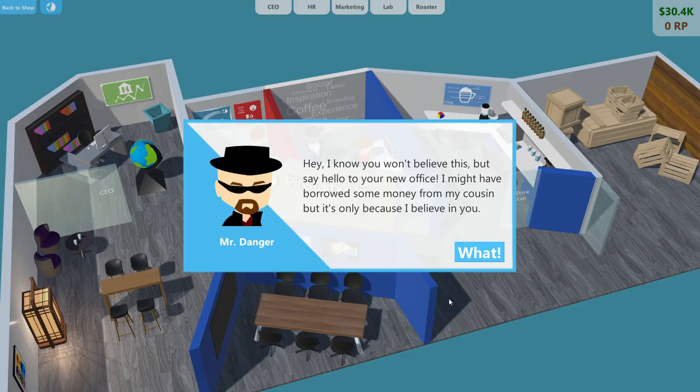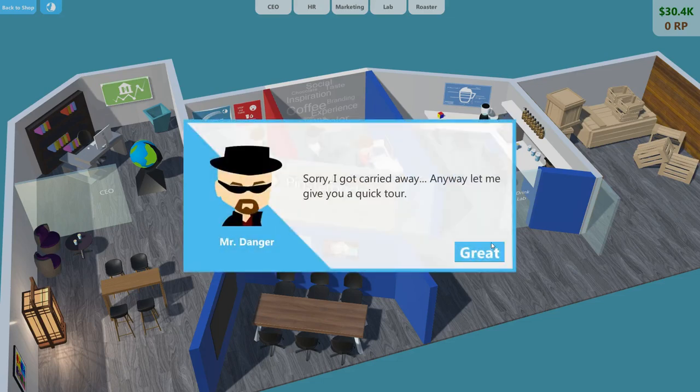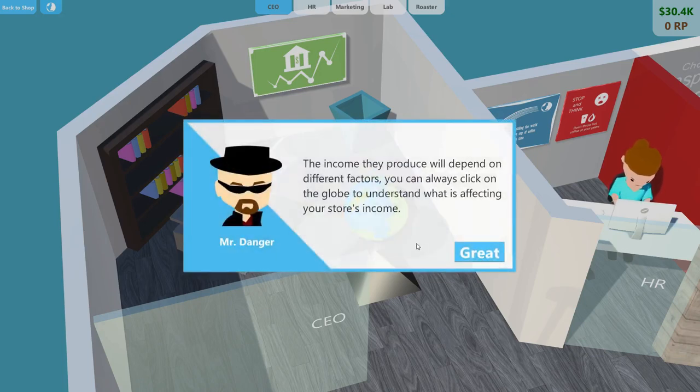Say hello to your new office. You might have borrowed some money from my cousin but it's because I believe in you — you're not going to get anywhere staying in a small town. From here you can check your store stats and get loans from the bank. I think this is where we can find out exactly how much passive income we get. Now all your stores will depend on different factors — click on the globe to understand what's affecting the store's income. We might be able to go back to an old store and optimize it to maximize its passive income.